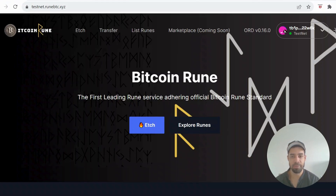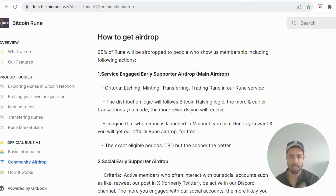We have another testnet to get involved with. This project is called Bitcoin Rune — we're very early, they have a confirmed airdrop, it's got a good narrative, and this could explode. I'm really bullish on this one. Bitcoin Rune allows you to create fungible tokens and digital tokens and transfer them within the Bitcoin ecosystem. They've confirmed the airdrop within their docs and laid out exactly what we need to do to be eligible, so I'm going to take you through that step by step.